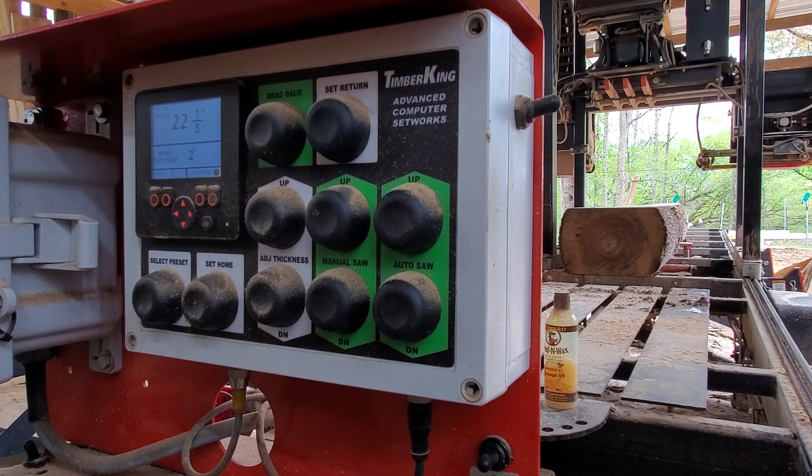Right now I've got the blade height set at 22 and 1/8. The mill's not on right now - I just want to do this where you can hear me talking. We're going to go through a few scenarios. Say you're cutting through the log and you think you're all the way through it, but you weren't, and for some reason the blade changed pitch. You think you're through it and you hit auto up - oh crap, I'm still in the log. So you hit auto down - oh crap, it's going to go to the next one.